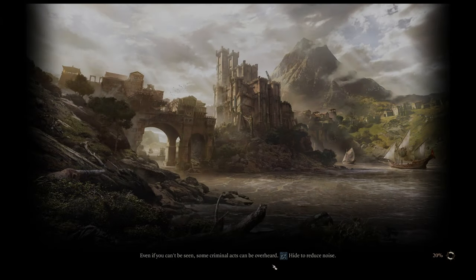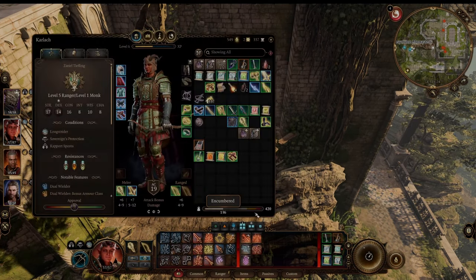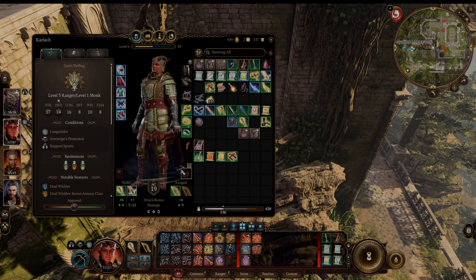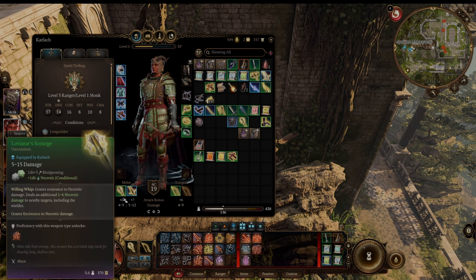Technically this build can start at level 4, even 3 if you really wanted to push it, but it's a little too risky at that point. I like to start at around 5 or 6, depending on when you can get the key items and how you play through Act 1. These are all gotten in Act 1, and these are the 3 most key items of the build, and a 4th honorable mention. The first is Leviatar Scourge. The whole build is based around this item.